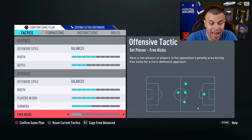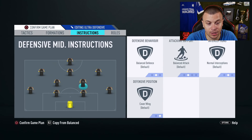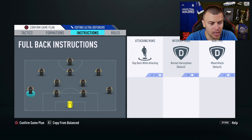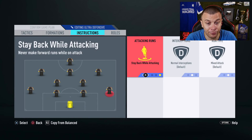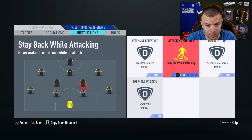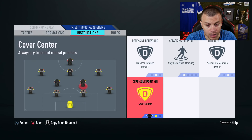We'll use 5 bars players in box, 2 bars corners, and 2 bars free kicks. For the instructions: once again, we are gonna use stay back while attacking — apply this to your left and right fullback positions. For the CDMs in the 4-2-3-1 narrow, I used drop between defenders in the 4-2-2-2 but the 4-2-3-1 narrow is already a very defensive formation, so it's better to leave both CDMs on stay back while attacking with cover center.